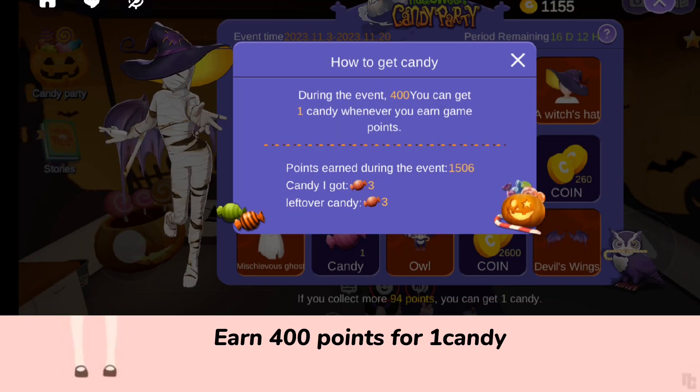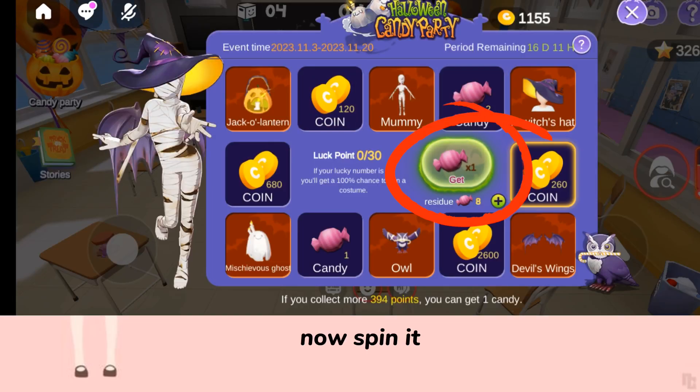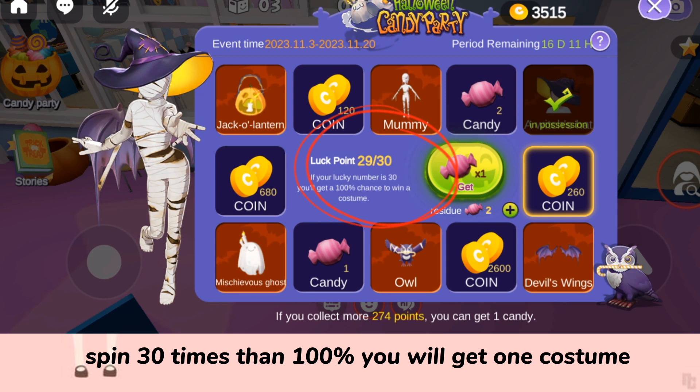Earn 400 points for one candy. Click on candy party, then spin it. Spin 30 times and you will 100 percent get one costume.